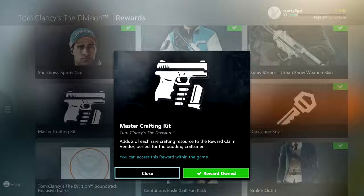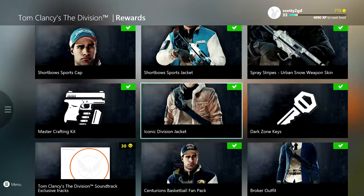Here's the next one: the master crafting kit. In The Division you can actually craft weapons — I've done a video on it already so if you guys want to look it up that's up to you. It goes to the reward claim vendor and you get two rare crafting resources. Yes, that sounds useful.